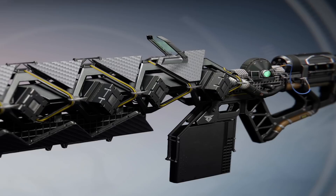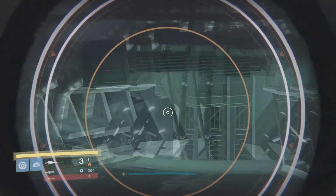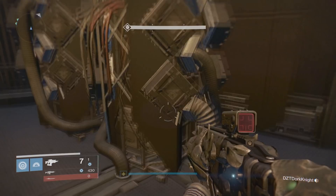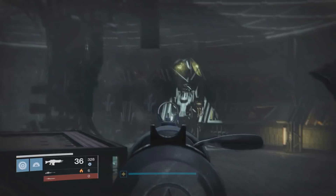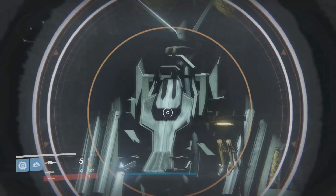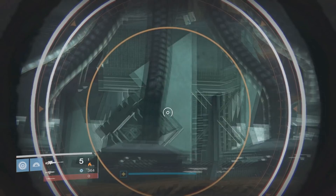Rasputin's logo is actually on one of the Pocket Infinity perks and also the ACD/0 Feedback Fences — and it's even on the Sleeper Simulant weapon itself, right on the holster there. Not to mention, if you take a close look at the Sleeper Simulant and its design, you will notice it looks similar to the theme of the secret underground room beneath Rasputin. That logo is all around in the Rasputin area. There is something fishy about that underground room — being that Rasputin is the creator of this weapon, why wouldn't we obtain it underneath Rasputin?